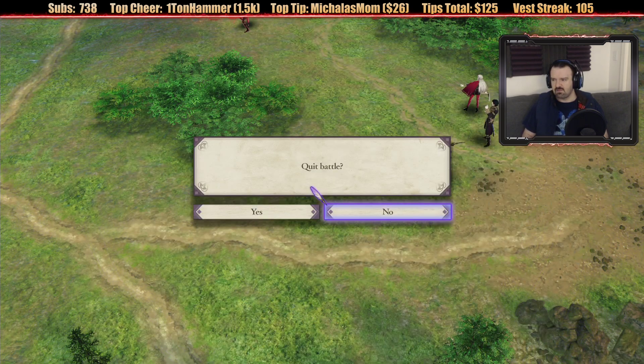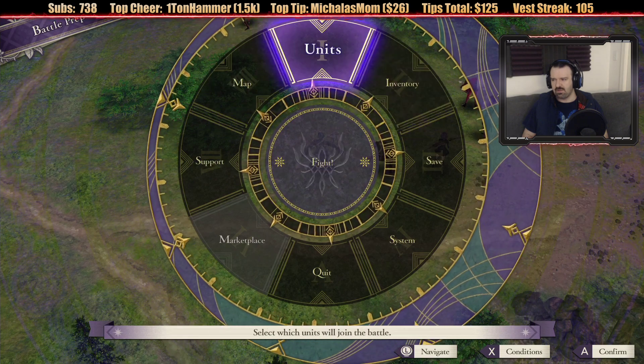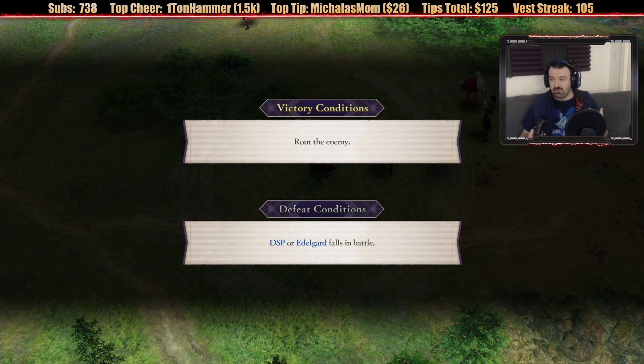Okay, I guess we'll quit out. No, I want to fight. How do I fight? Oh my God, it's right in the center - Fight. Alright, here we go. People are screaming they want the penny platinum vest. Since you guys chose the blue vest first, if we hit the tier 2 tips goal today I'll put on the platinum vest. The stream chat said because there's a blue team, they wanted me to pick blue. That's why I wore blue today. Victory condition: rout the enemy. Defeat condition: DSP or Edelgard falls in battle. So neither me nor Edelgard can fall.